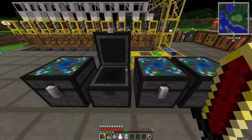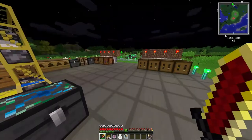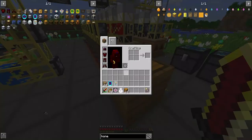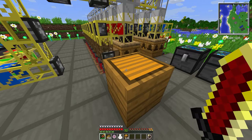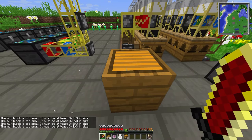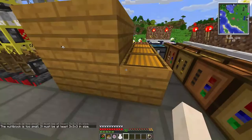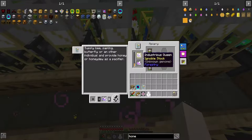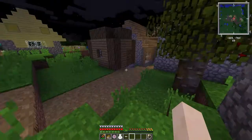I haven't made any alvearies yet, but I've been waiting on my royal jelly and pollen clusters. I thought I had enough, but I was certainly wrong — I had enough to build one alveary block, roughly 12 royal jelly. However, the alveary must be at least 3x3x3 in size, so I am nowhere close. I went ahead and doubled up my automation to 20 apiaries all with impregnated frames, and now with this setup I'm actually close to making an alveary.